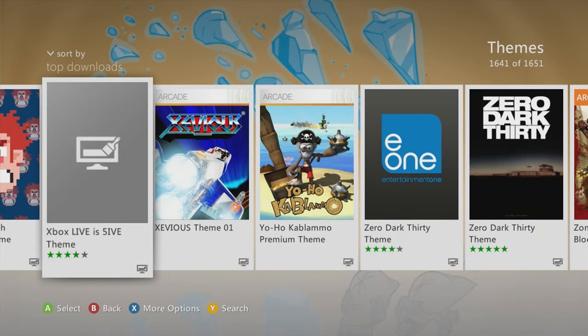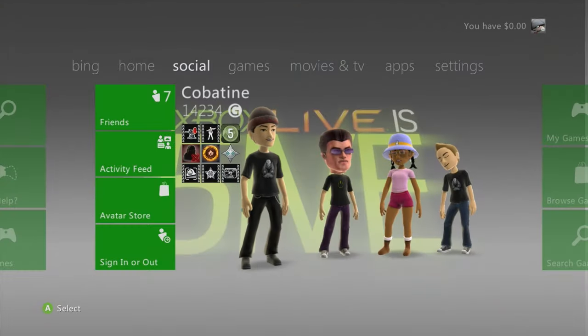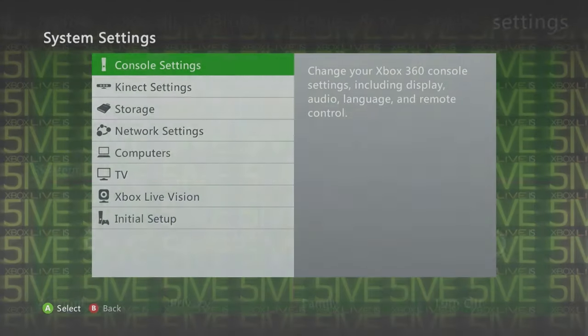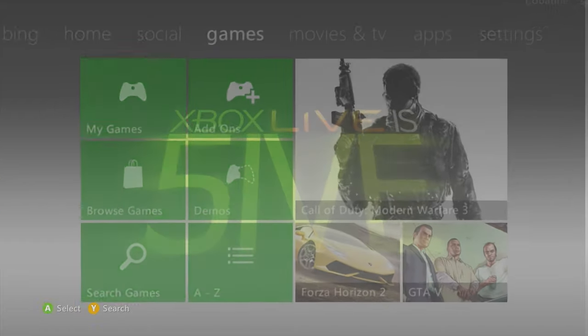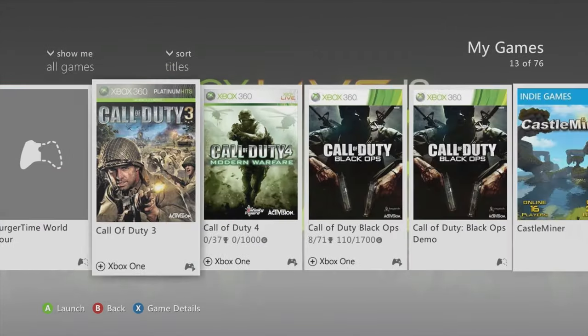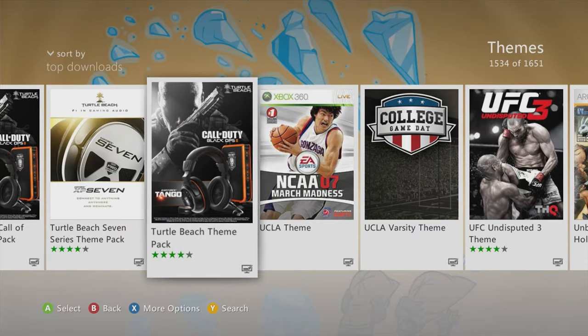The first theme I recommend is the Xbox Live is Five theme — pretty simple, official Xbox Live theme. They kind of messed up the cropping of it, but it's just a little detail. Pretty dope. Got the settings and yeah, pretty simple and nice.